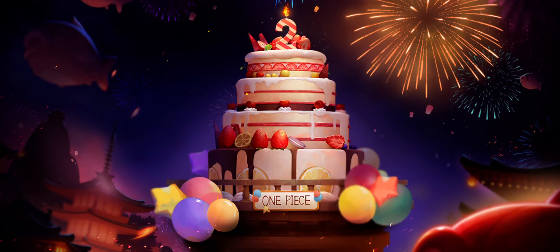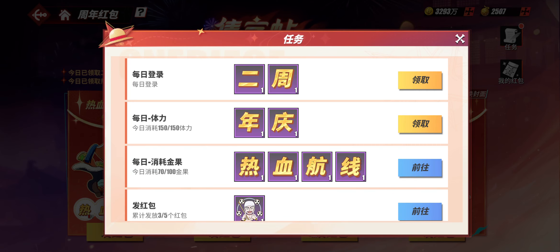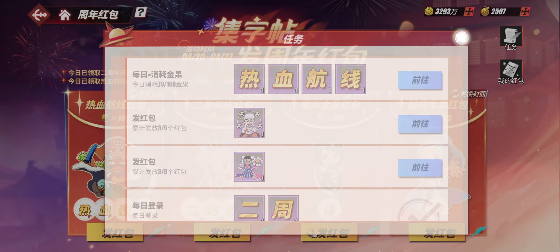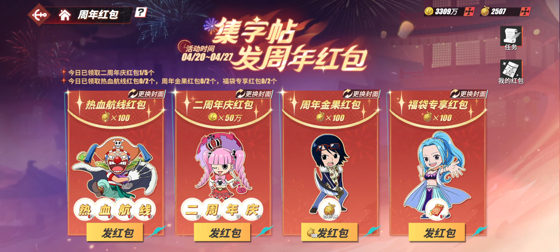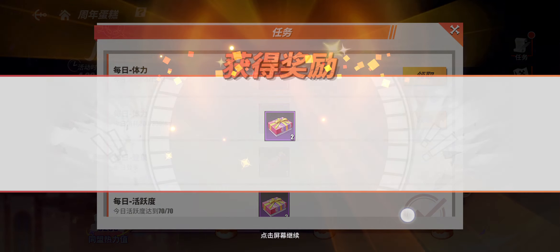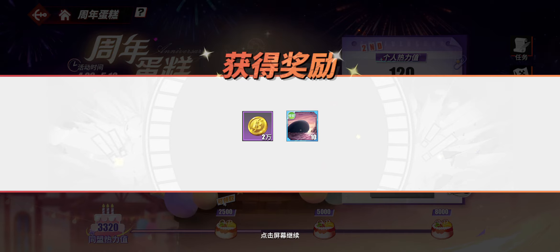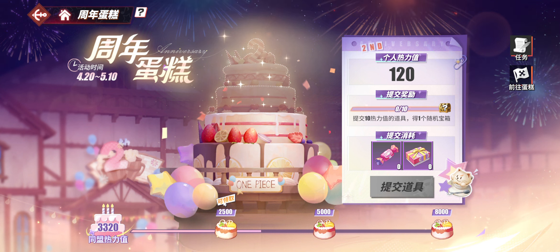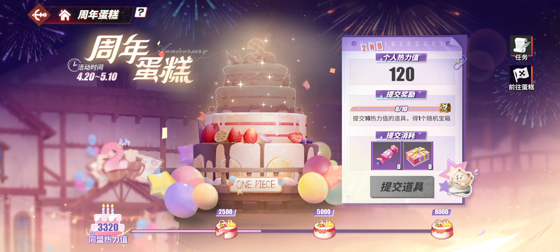Then there is another menu, also a time-limited event due to the current second anniversary. When you collect these items, you're able to exchange them here and get rewards — as you can see, 15.4 billion berry right there. Here you can use a hundred devil fruits and get something in return. You also have a section where you collect gifts, sweets, and stuff — when you offer them, you get cards to level up your character cards, gold berry, berry XP books to level up your characters, and so forth.